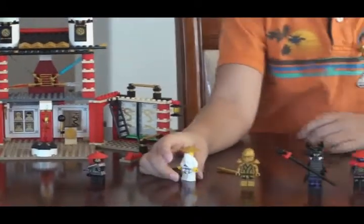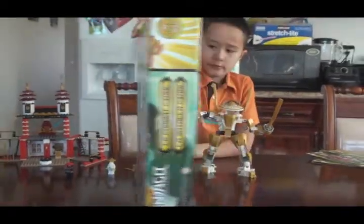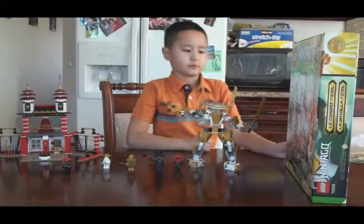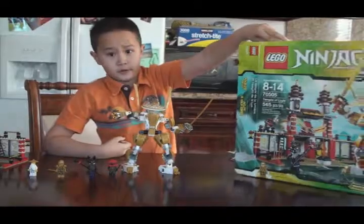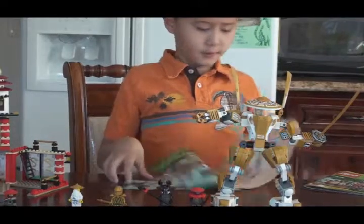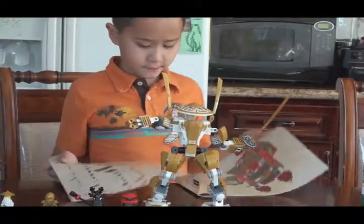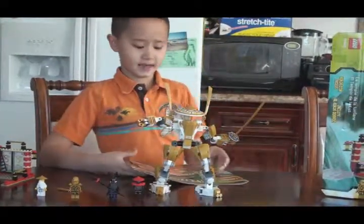Now I am going to be showing you what the box looks like. As you can see, that is the front. Now this is what the back looks like. This little set has 565 pieces, and it also comes with 2 books. Book number 1 has 44 pages, and book number 2 has 54 pages. That means the total is 98 pages.